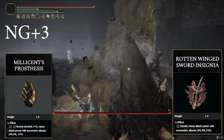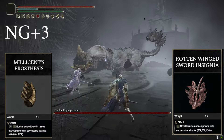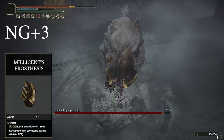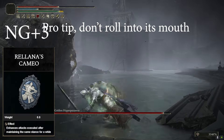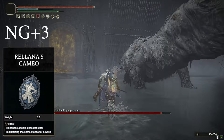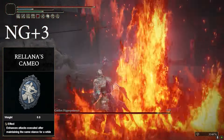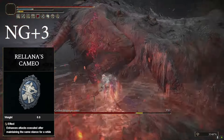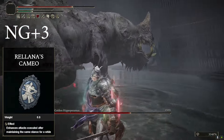For the Warrior Jar Shard, if you just kill Alexander the first time you see him, he'll drop a 10% version of the shard instead of the 15% version. If you have one of these — Millicent's Prosthesis or Rotten Winged Sword — but not the other, another option is to throw on Rolana's Cameo. You get this out of Castle Insys and it'll give you an additional 15% damage to your skill, making you more skill focused.